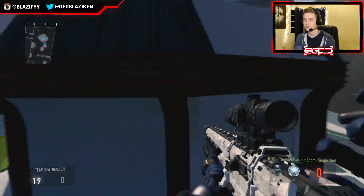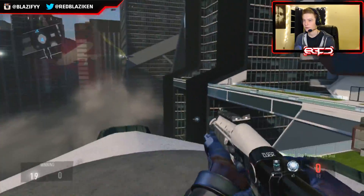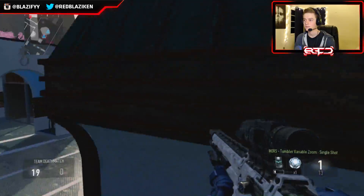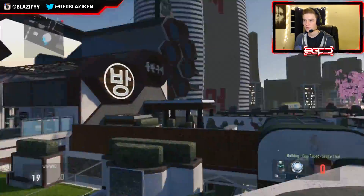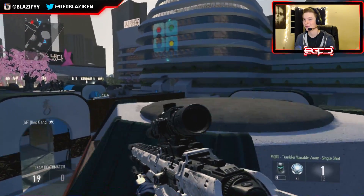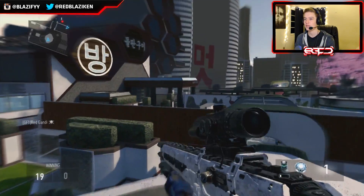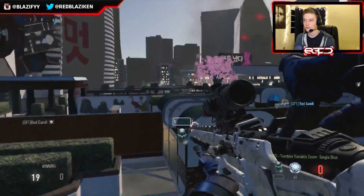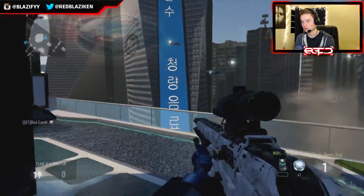I want to hit this little dropback shot right here so badly, I think it looks so nice. That attempt wasn't very nice but this shot in general is really nice. I've always wanted to hit this shot - I want to hit it from here off onto that roof over there. I think that looks so nice, that's one of my shots I want to hit before this game ends.